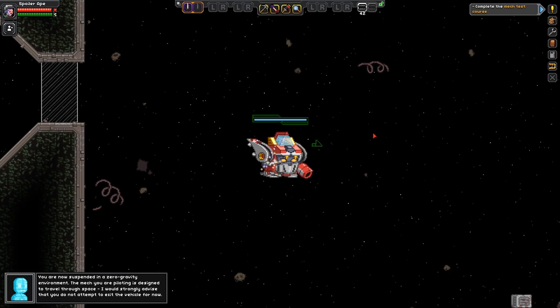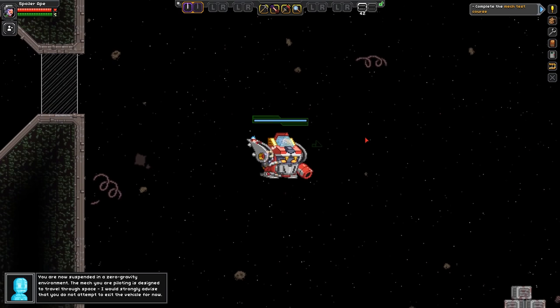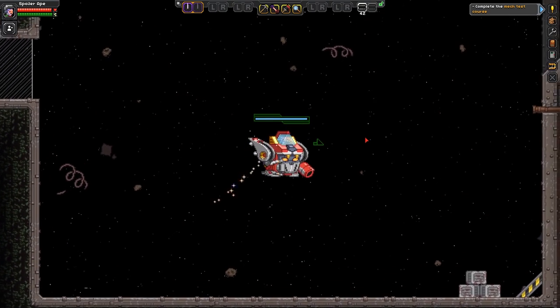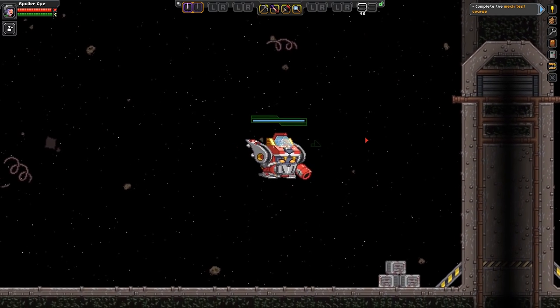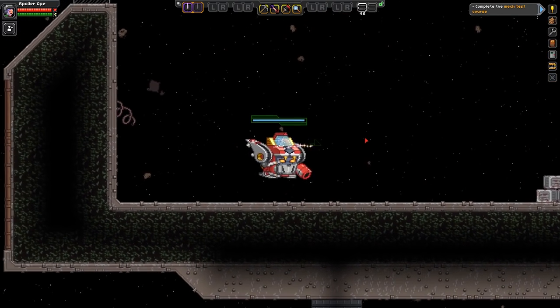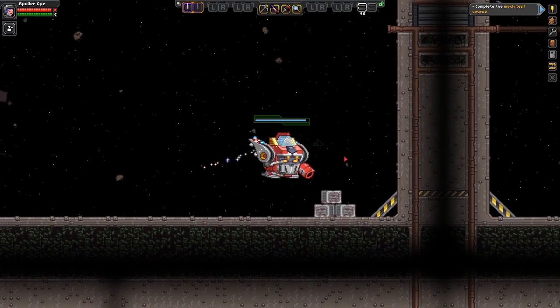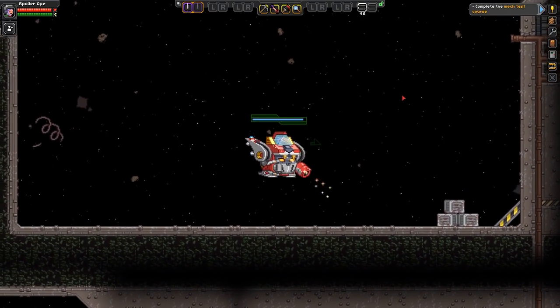Alright, so this is our first time in a mech. You are now suspended in a zero-gravity environment. The mech you are piloting is designed to travel through space. Let's have a go then and complete the mech test course.